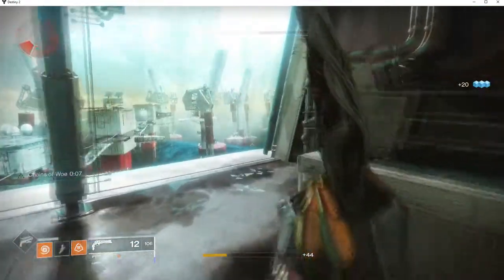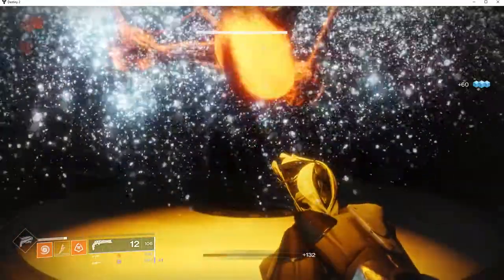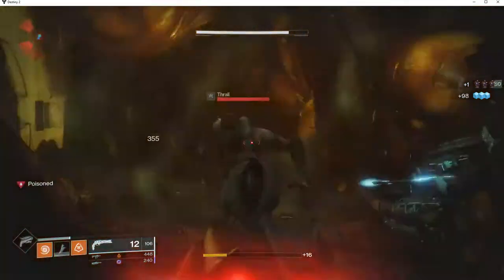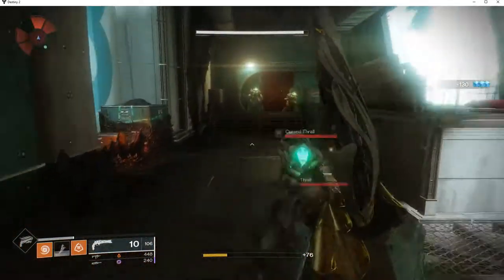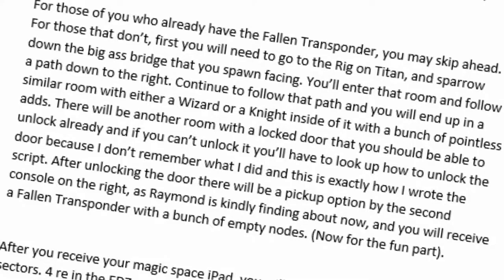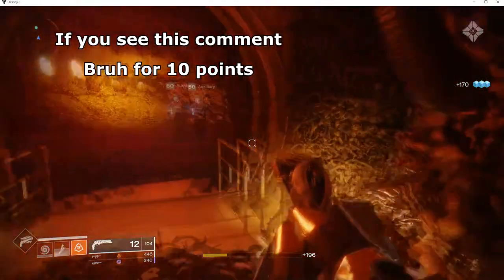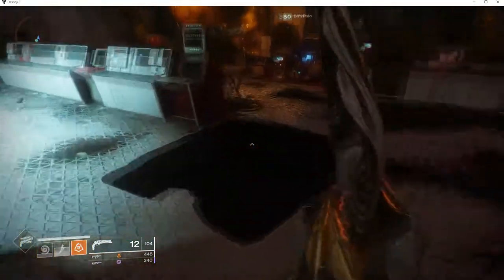For those of you who already have the Fallen Transponder, you may skip ahead. For those that don't, first you'll need to go to the Rig on Titan and sparrow down the big ass bridge that you spawn facing. You'll enter a room and follow a path down to the right. Continue to follow that path and you'll end up in a similar room with either a wizard or a knight inside with a bunch of pointless adds. There will be another room with a locked door that you should be able to unlock already. After unlocking the door, there will be a pickup option by the second console on the right, and you will receive a Fallen Transponder with a bunch of empty nodes.